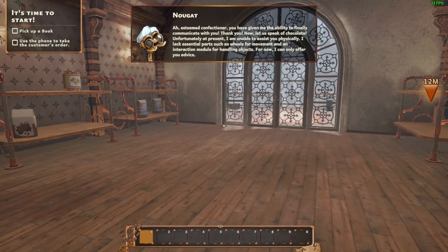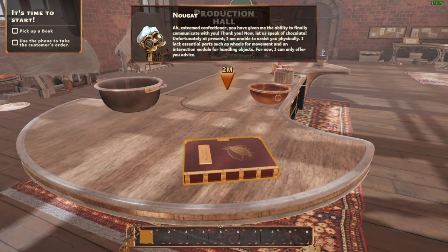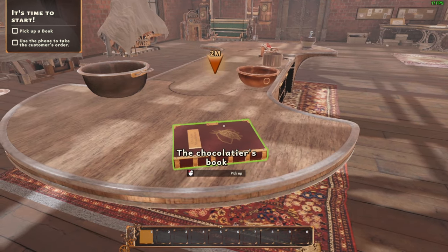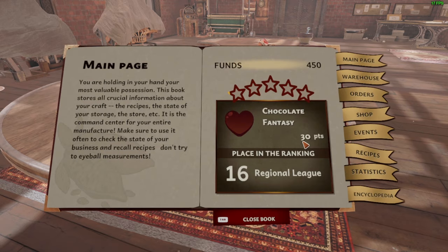Pick up a book. This book. 'Esteemed confectioner, you have given me the ability to finally communicate with you.' I should have read that first. We picked up the book. Chocolate Fantasy — 30 points, place in ranking 16, regional league. We will be number one. Close book.